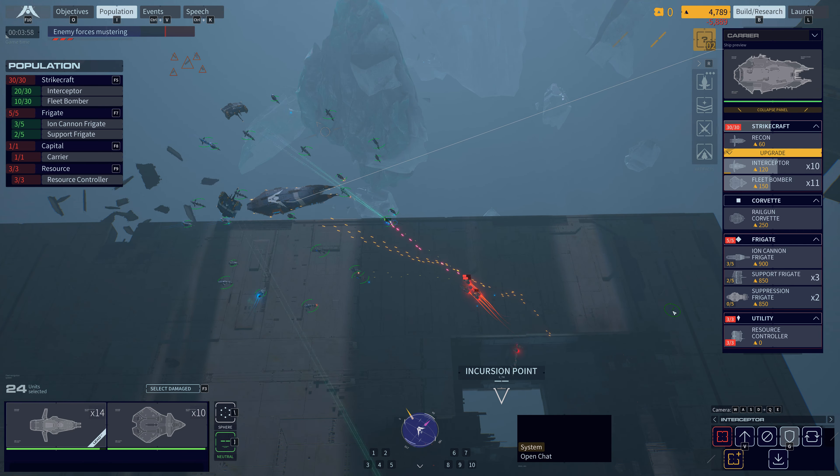Receiving. Copy. Go for ETO. Hostile Corvette on the board. ID positive. Caution. Carrier has been engaged. Enemy Corvette destroyed. Hostile Corvette destroyed. Scratch one. Go for ETO destroyed.